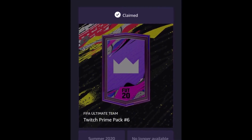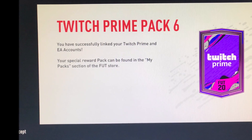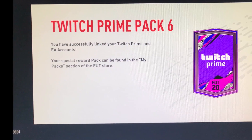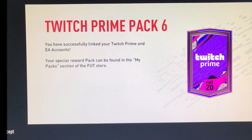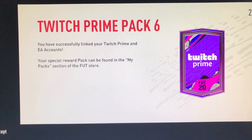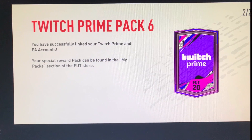Just to show you this works, I then went on to my PlayStation account and this is what I saw: 'Twitch Prime Pack 6 — you have successfully linked your Twitch Prime and EA accounts, and your special reward pack can be found in the My Pack section on the FUT store.' It's that simple to get a free pack in FIFA right now using Twitch Prime.